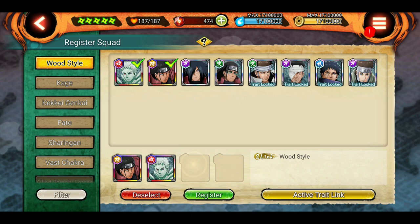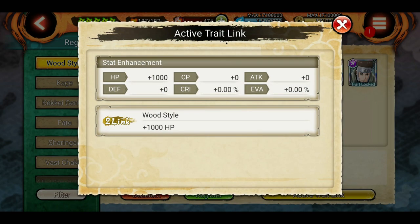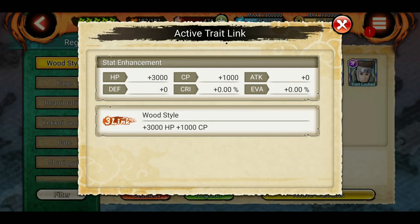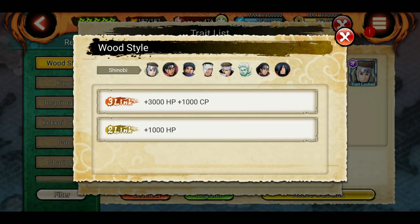If you remove units down to only 2, it will show 2-link, and the 2-link stat bonus is 1000 HP for all users. Now if I have 3-link, it will show 3000 HP plus 1000 CP. It will not show 2-link separately, because 2-link has been overridden — they both belong to the same wood style trait. If 2-link was in a different trait, they would show separately. But since they're both in wood style, it replaces with the best one when you choose 3 shinobis.